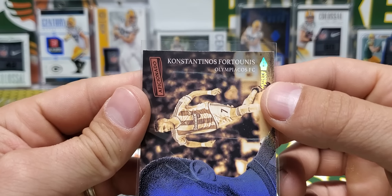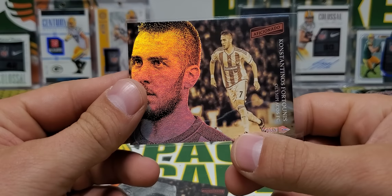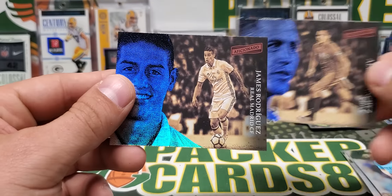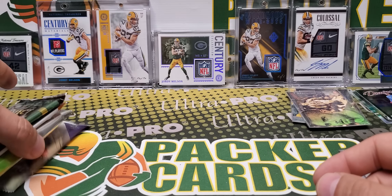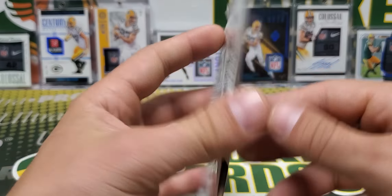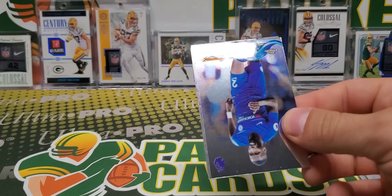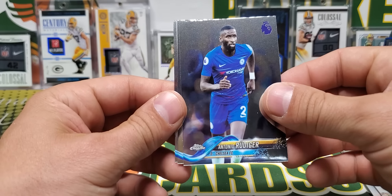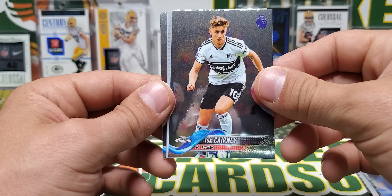Artist Proof — that's like a special one. It says Artist Proof in the corner. I wonder if it's numbered... it just says Artist Proof. We're going to put this one in a sleeve too because it's special. Constantinos Fortounis. This dude and this dude — James Rodriguez. That's a pretty easy one.